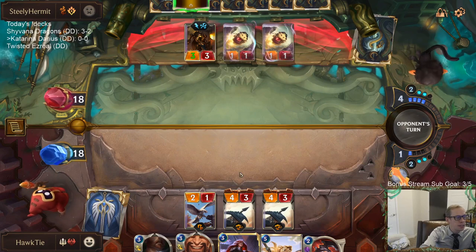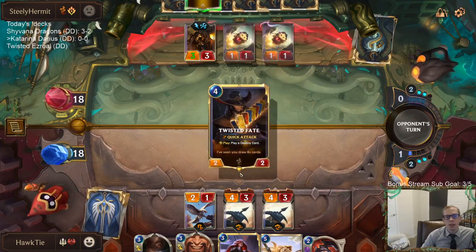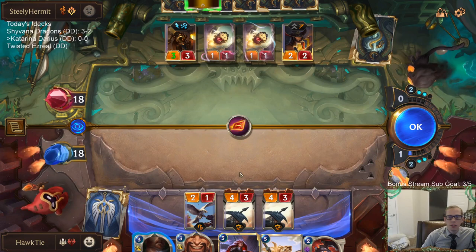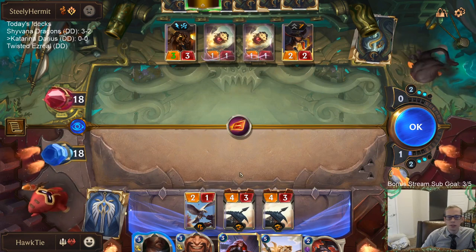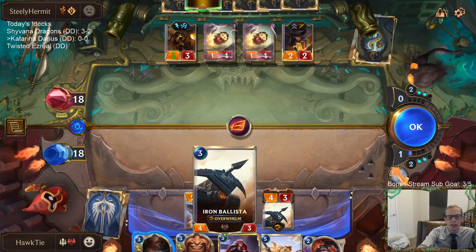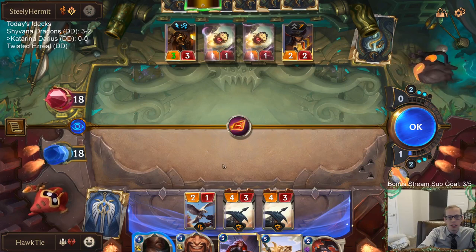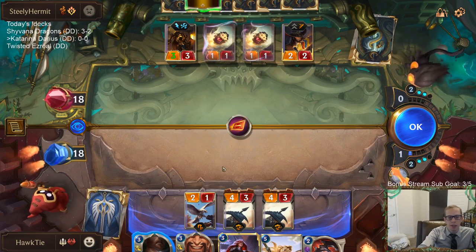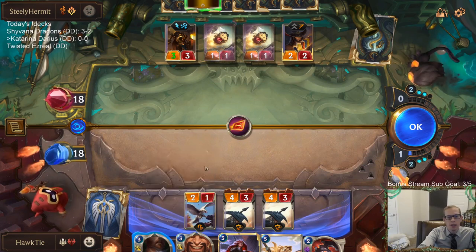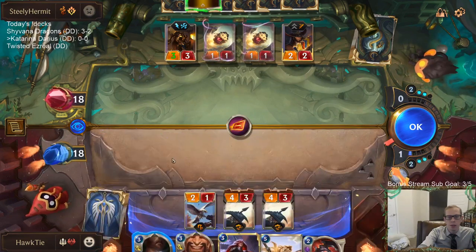What's the best kind of deck to play against as Katarina Darius? Something with smaller units that you can challenge a bunch — like if we have Grand Plaza, House Spider and Grizzled Ranger can really mess up decks with smaller units. A deck like this isn't too bad of a matchup, but we don't have Grand Plaza since I didn't keep it.